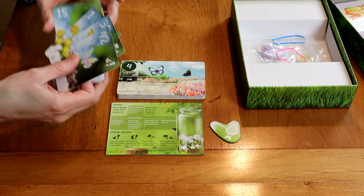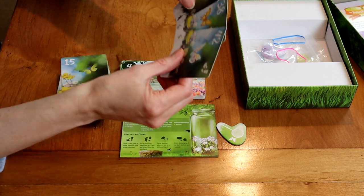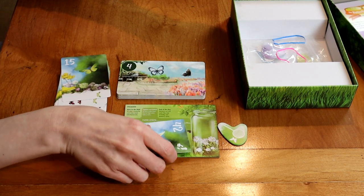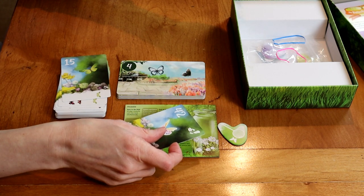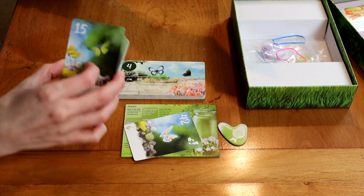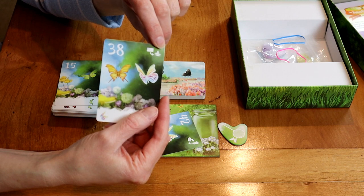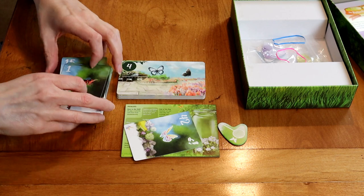Players are going to have cards in their hand and what they're going to do is play one of the cards down — there's kind of a blind selection. Everyone flips simultaneously and the lowest number card wins, meaning that person gets to select from the new butterfly cards to take into their hand and potentially receive a bonus. In the corner, you're going to see little symbols — your card might actually give you an automatic bonus whenever you collect it.